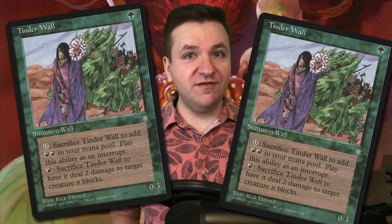In today's video we're playing a spicy donation deck from Quentin Coleman: the Epic Storm featuring Tinder Wall. You're gonna want to see this.